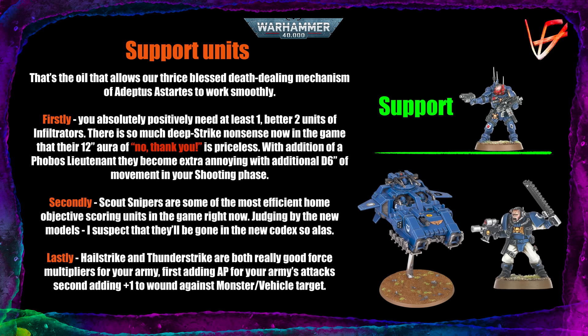Infiltrators protect your objectives from things like enemy Inceptors, Genestealer Cults, or anything that wants to deep strike and deny you primary or secondary points. With the addition of a Phobos Lieutenant they become extra annoying with an additional d6 of movement in your shooting phase, letting you use an Infiltrator unit aggressively — charging something from cover that your opponent doesn't want engaged. Scout Snipers are some of the most efficient home objective scoring units in the game right now — almost untargetable since they can only be targeted by units within 12 inches. However, with the new scout unit preview rumored to have only one sniper rifle, I think Scout Snipers may go away in the codex, so I'd wait before investing in them.